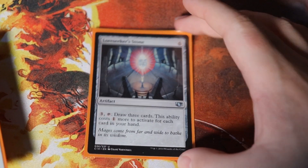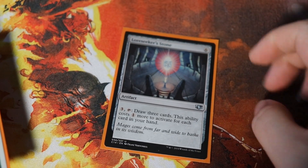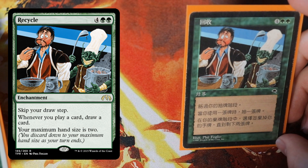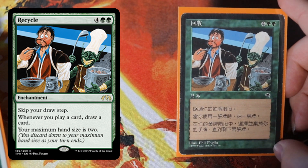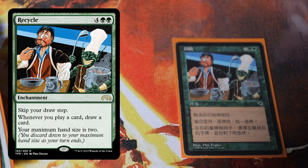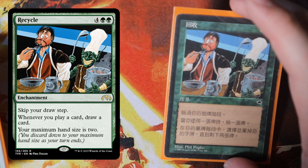Lore Seeker Stone — mana is no issue, so six to drop and three to tap and draw three cards. We'll be able to activate this with no problem once we get a mana doubler out and just draw a bunch of cards, like Ancestral Recall every turn. Recycle is a six-mana enchantment — skip your draw step, maximum hand size is two, and whenever you play a card you draw a card. This is the most insane card advantage bomb in the deck because once you have your mana doubler and lands out you just play card after card after card and play like half your deck.